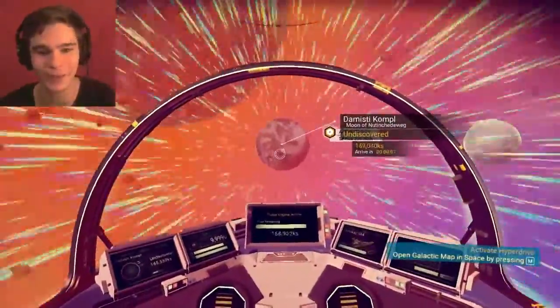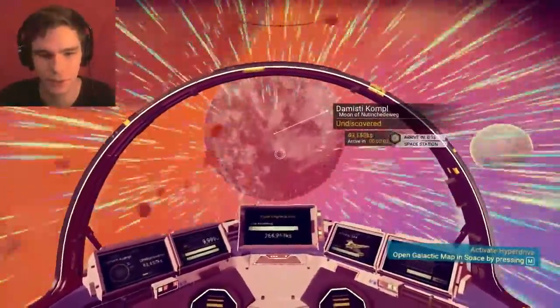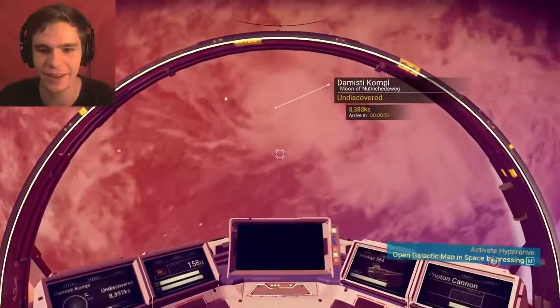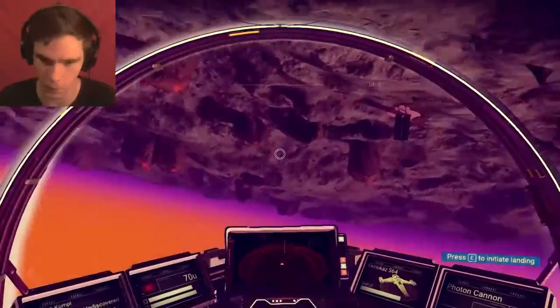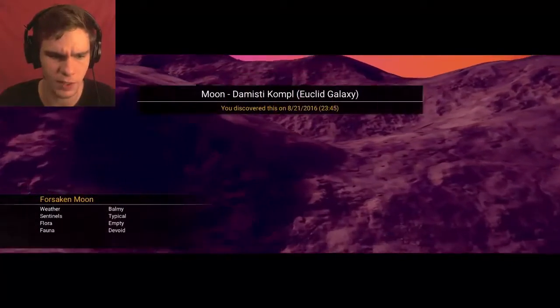This looks freaky cool — the planet is just slowly getting bigger, it's like in the center of my view. Disengage. Do a barrel roll — that was a really shitty one. Alright, let's land. Forsaken moon, balmy, typical, devoid.